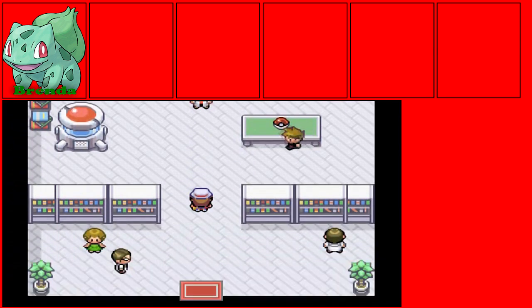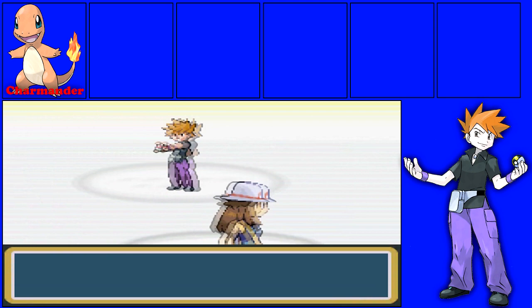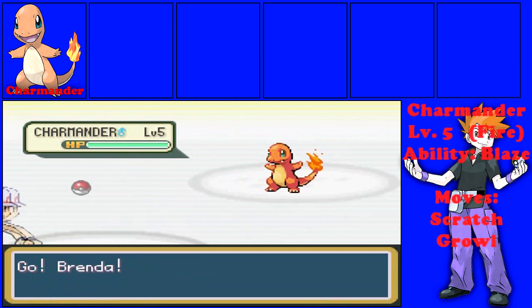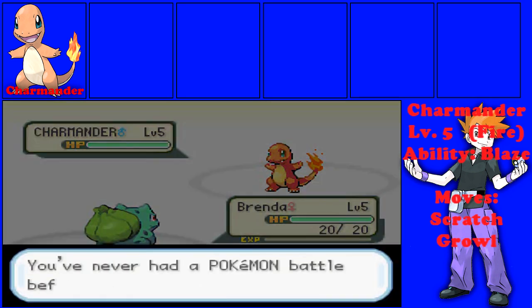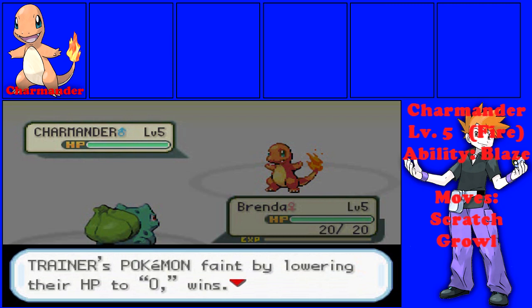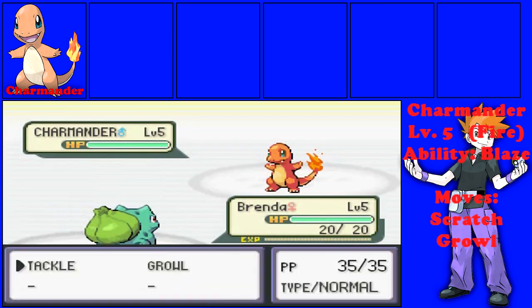As soon as we get our Pokemon, Green wants to take us on for a battle. Well, I guess we're on for the challenge. Green starts off with a Charmander — basically, whatever you choose, Green will always pick the Pokemon that is stronger than yours. So if you have a Bulbasaur, he's gonna have a Charmander, a little fire type with Scratch and Growl.